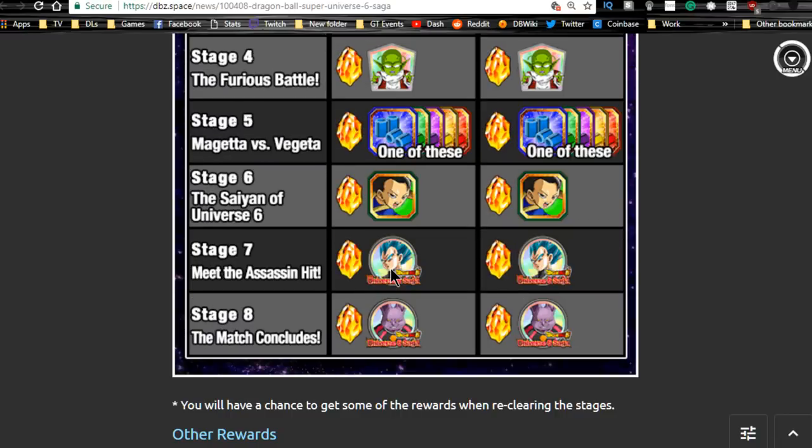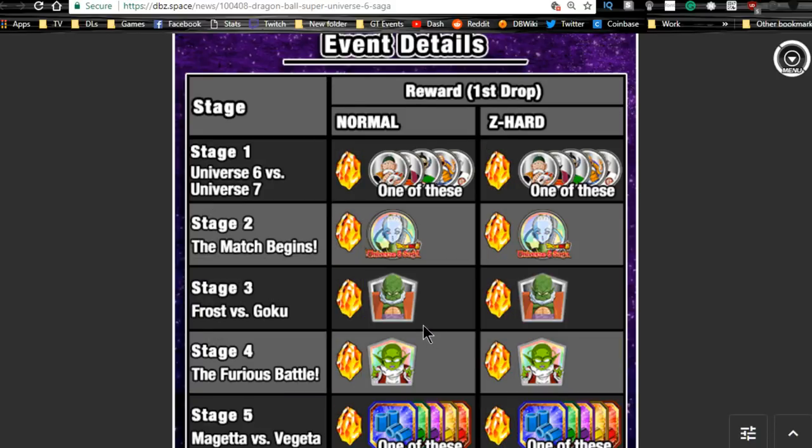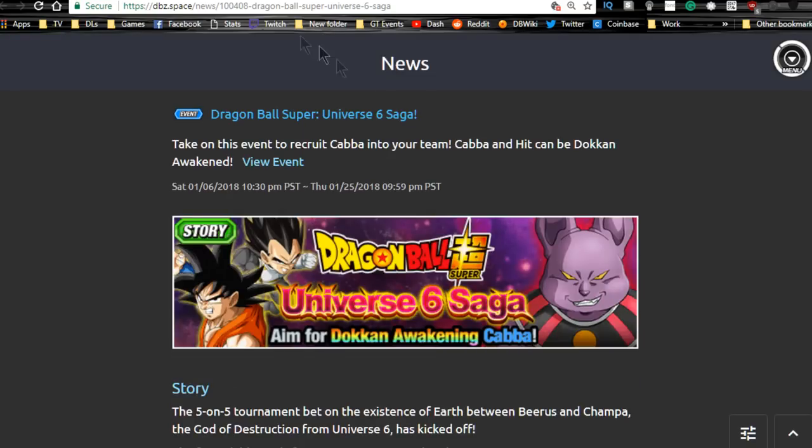You'll need Vegeta, Vados, and Champa medals to Dokkan awaken him. You get a dragon stone per stage, some cool training items on stage five, and some senzu beans from stage four — that's noteworthy since it's a healing item. If you've been playing for a while you're probably overloaded on senzu beans, but it's still worth noting.